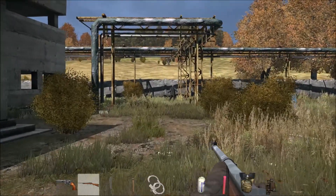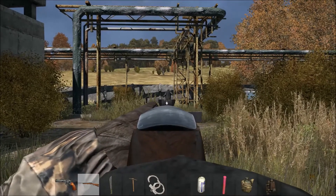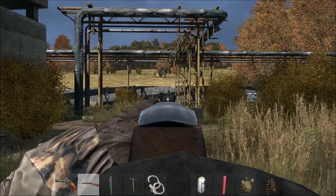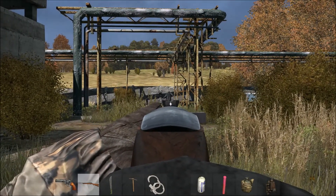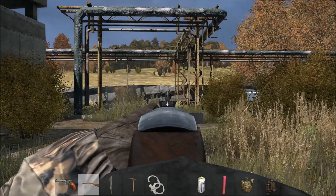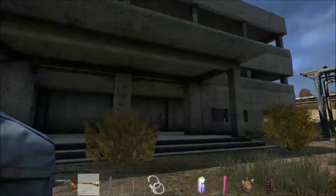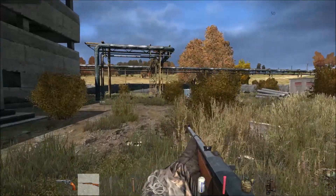Ok, there's another zombie spawned in. We're going to see how many body shots it takes. One, two, three, four. So about three to four shots it'll take to kill one of those zombies.